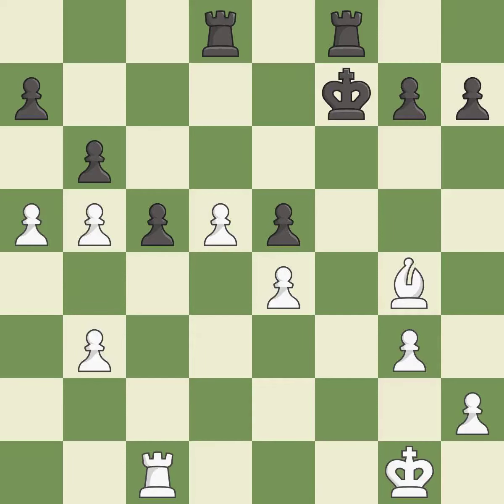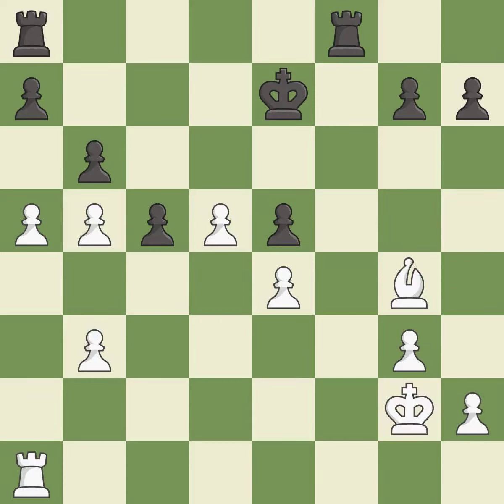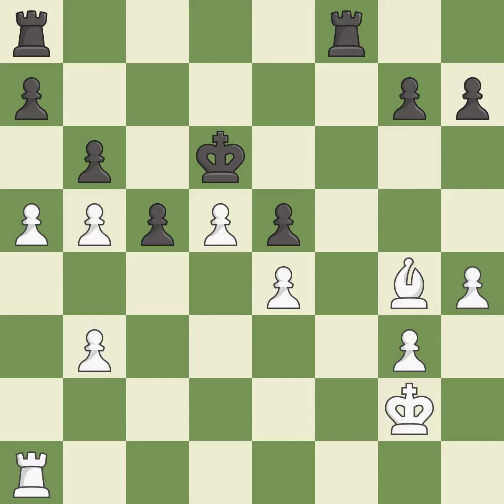This misses an opportunity to threaten winning a pawn — it is an inaccuracy. Right on target — it is best. This defends a pawn that was under attack and had no defenders — it is best. Very precise — it is best. The game was close to equal, but now black has the advantage — it is an inaccuracy. One of the best moves — it is excellent. This misses a much better move — it is a mistake. This is the strongest option — it is best. This defends the attacked pawn — it is good. This reveals an attack on a pawn — it is best.